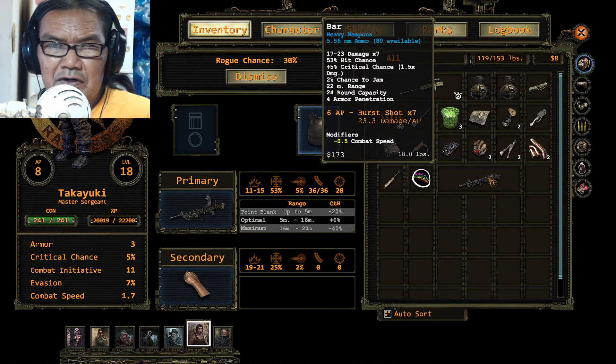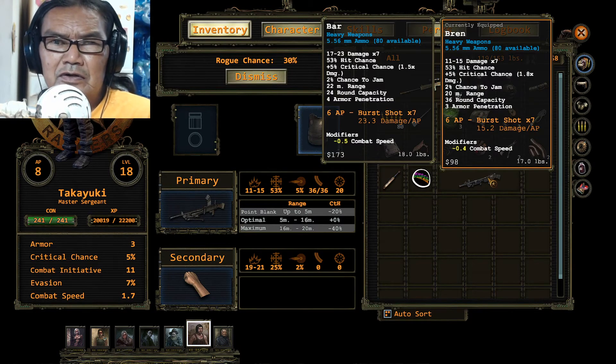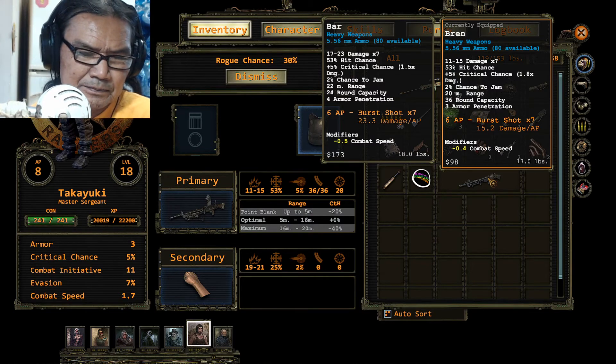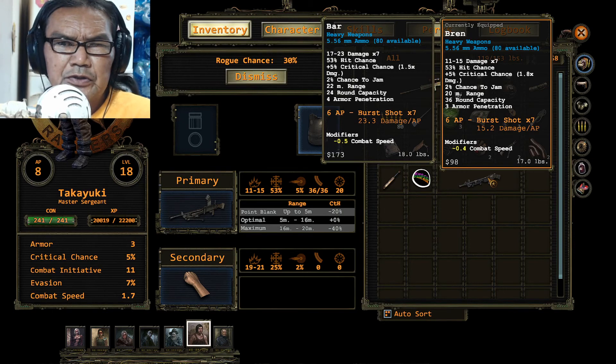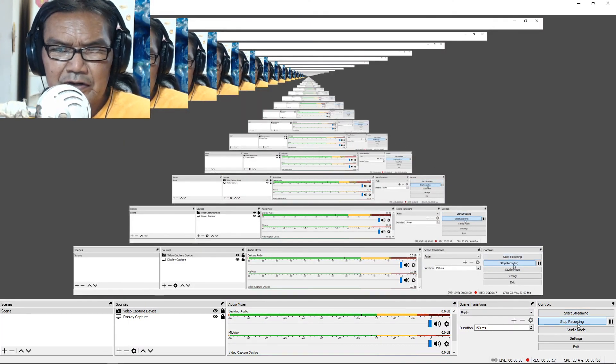Alright, so that's the BAR — the Browning Automatic Rifle. It was used in World War One, World War Two, and the Korean War, and then it got phased out. Alright, thanks for watching — that's the Browning Automatic Rifle.